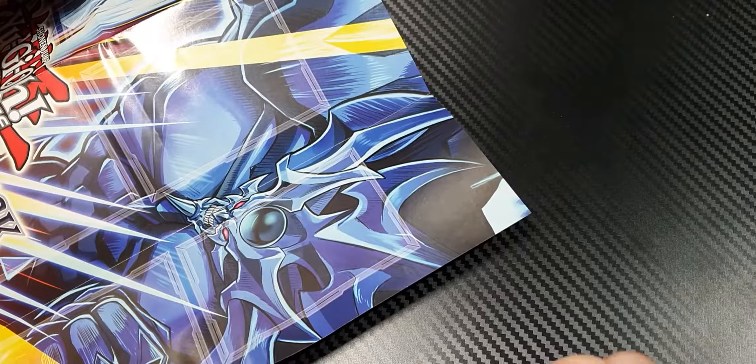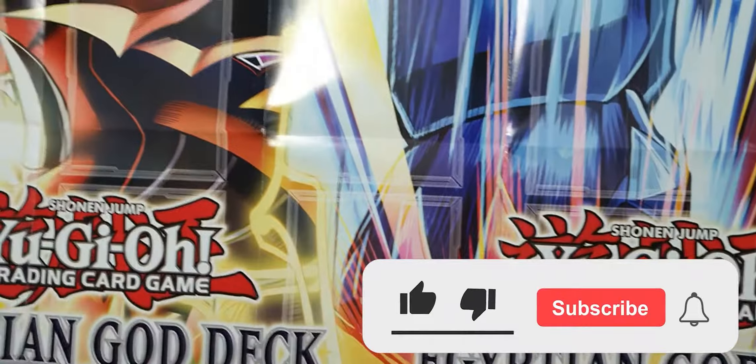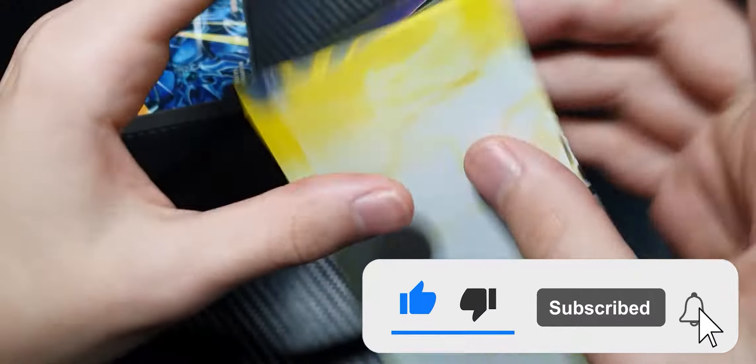The OCG versions came with Prismatic Secret Rares, which are not a part of these structure decks. We just get your regular Ultra Rare for the God cards.